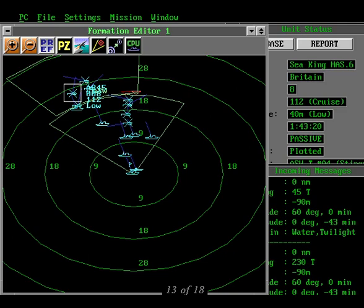By the way, you can turn the display of threat axes on and off using that weird black icon with a long yellow angle bracket and the small orange box. It ain't pretty, but it does the job.